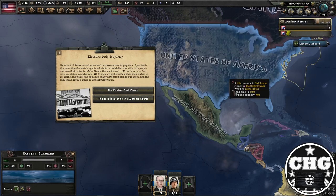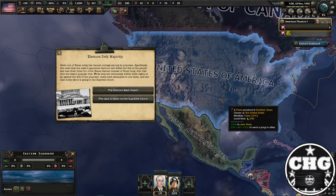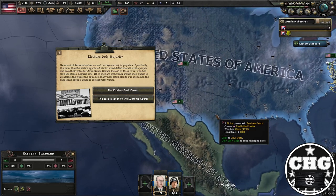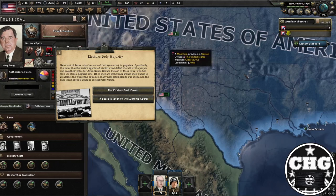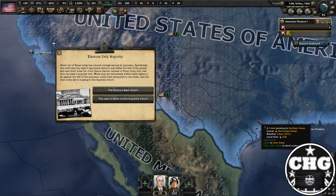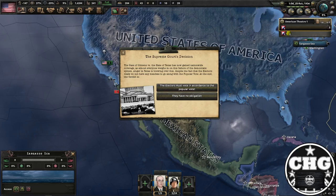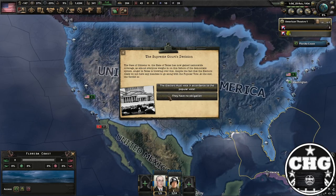Shortly after the election, you're going to get the event 'Electors Defy the Majority,' where the electors — look up the Electoral College — basically the people who choose the president, even though Texas was apparently won by Huey Long in this canon, instead choose to vote for John Nance Gardner despite what the popular vote said. This is going to lead to a court case. You're going to want the court case to go to the Supreme Court. A few days later, you get the Supreme Court decision, and you're going to select 'They Have No Obligation,' where the Supreme Court decides the electors can defy the will of the people — which is, of course, going to be extremely controversial.